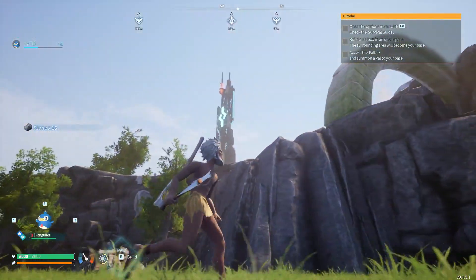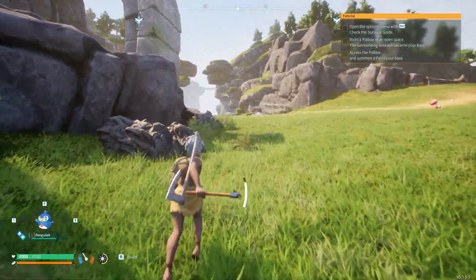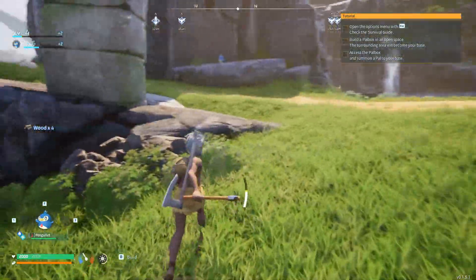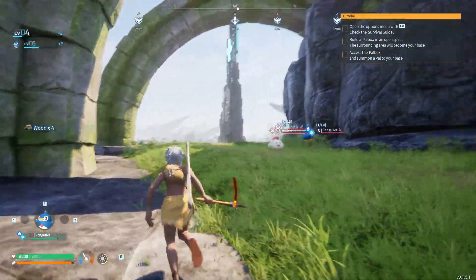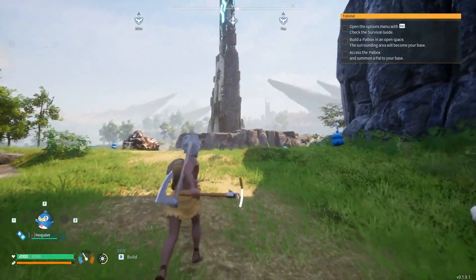If we just hit this waypoint and go past the rain's tower — there's no way we can take on Grizzbolt at the moment. He's the weakest boss and he only has 100,000 health, but that's still 100,000 health, and we've got a level 3 Pangalit and a pickaxe. We ain't going to be able to do much against him.